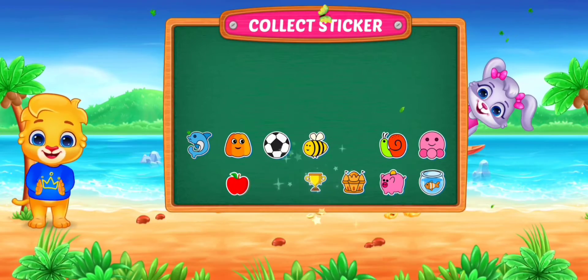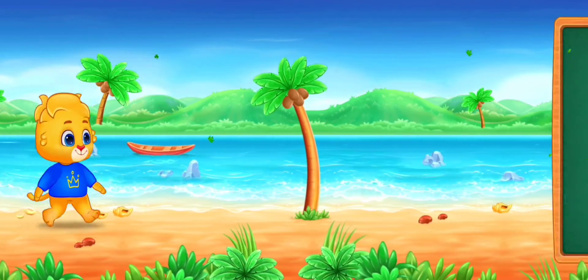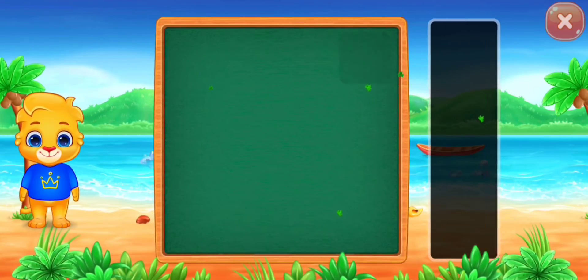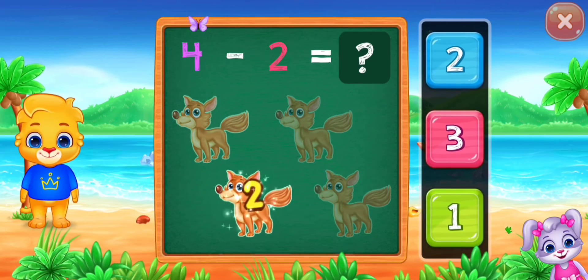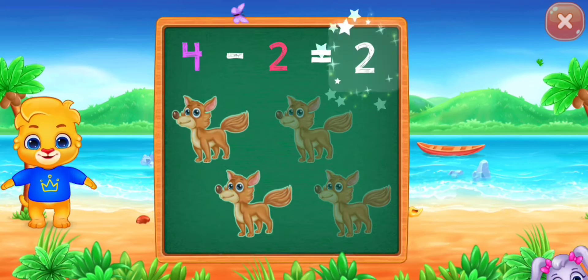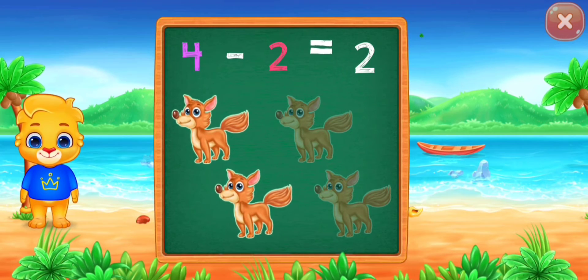Pick a sticker. One, two, two. Woo-hoo! Four minus two equals two.